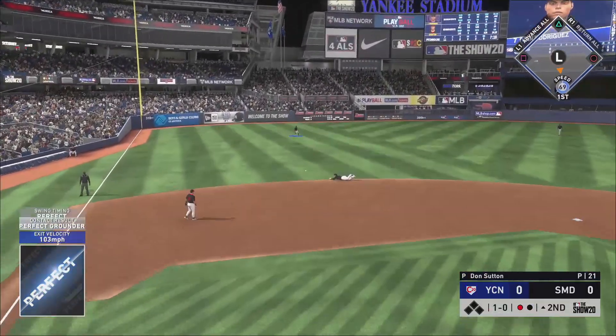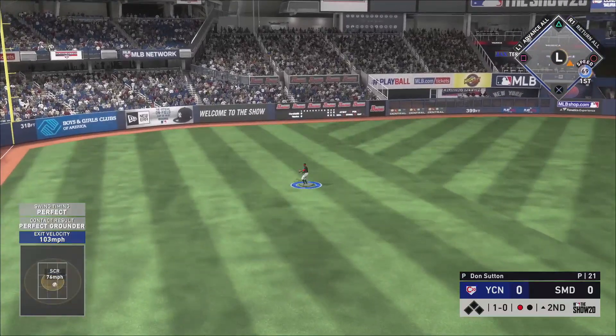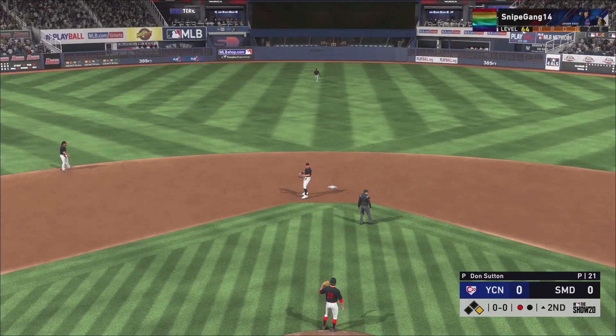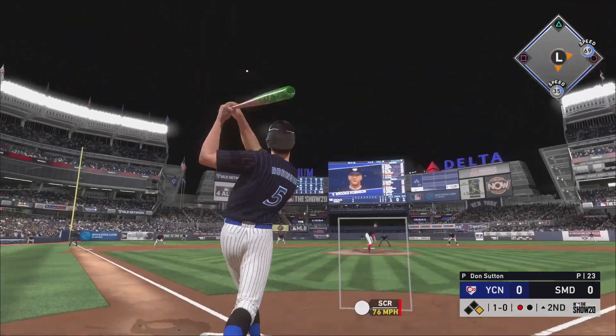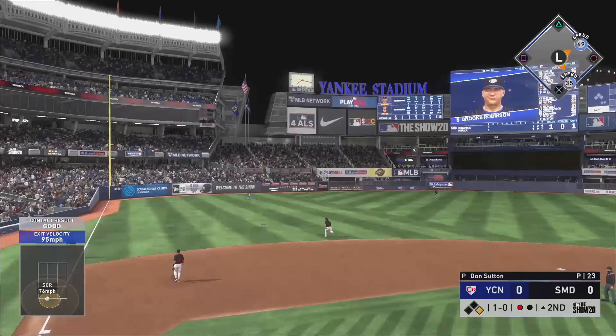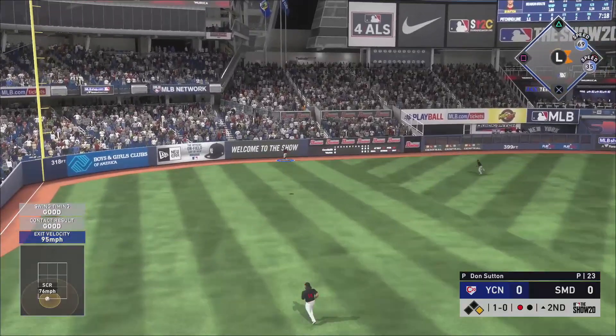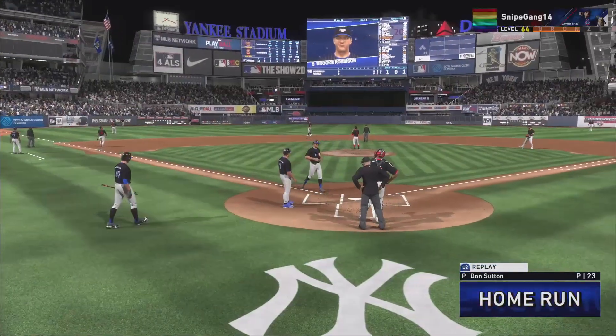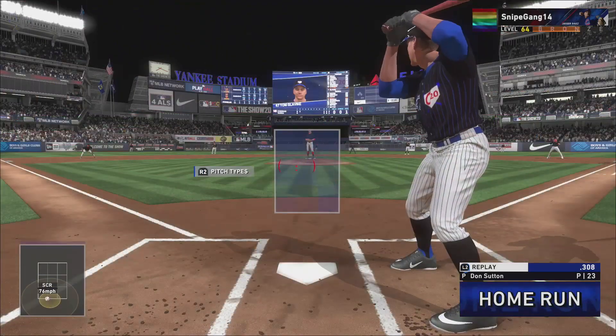Pudge is gonna get a perfect ground ball for a base hit. Bring up Brooks Robinson for his first at-bat. Robinson to left — is that good enough? It's gone! Brooks Robinson, first at-bat, two-run shot, and we take the lead in the second.